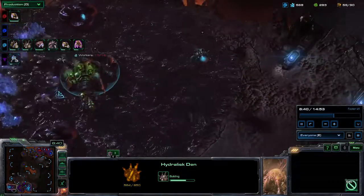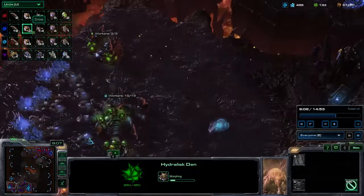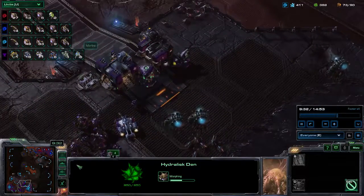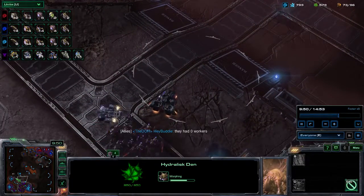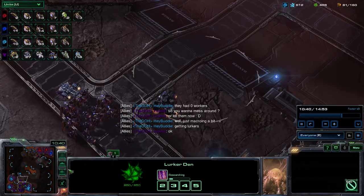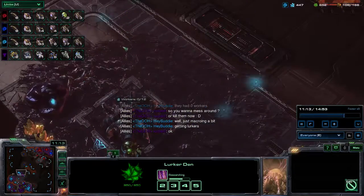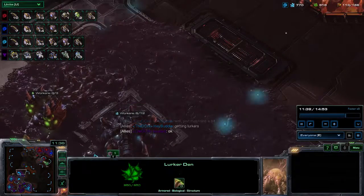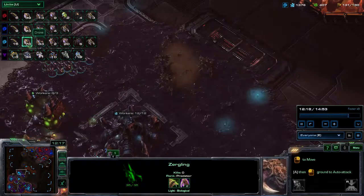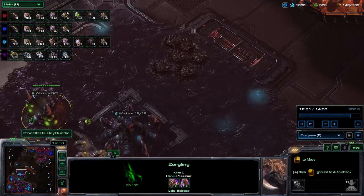So now I just start to macro up — I know how far ahead we are. He's up to 23 workers and I'm up to 39. We could just go and kill him, and for all intents and purposes the game is over. He's just asking. So I'm getting Lurkers, but I'm also thinking I might as well get Banelings. Blue just had a few soldiers — I knew that was basically his entire army, so I chased him off. I'm staying comfortably ahead on workers — 78 to their 77, so I've got as many workers as they have combined.